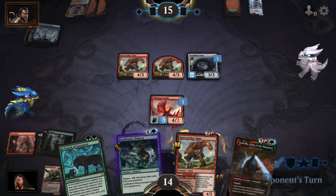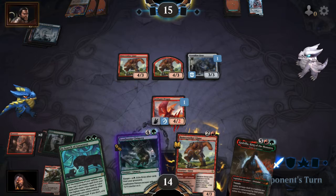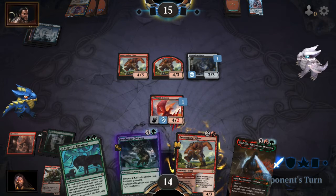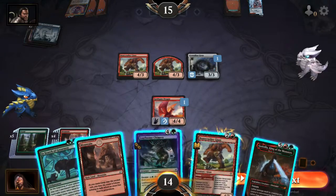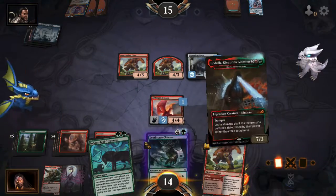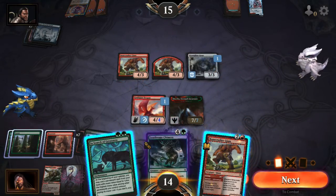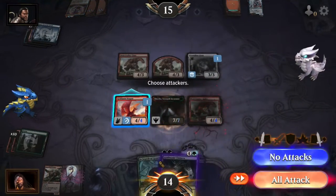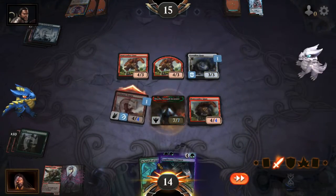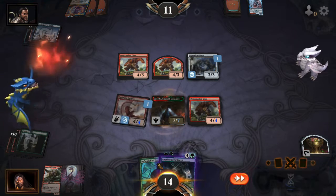Crystalline Giant — that's fine. Godzilla again. And now a Bonecrusher. Make a treasure. And the turn.